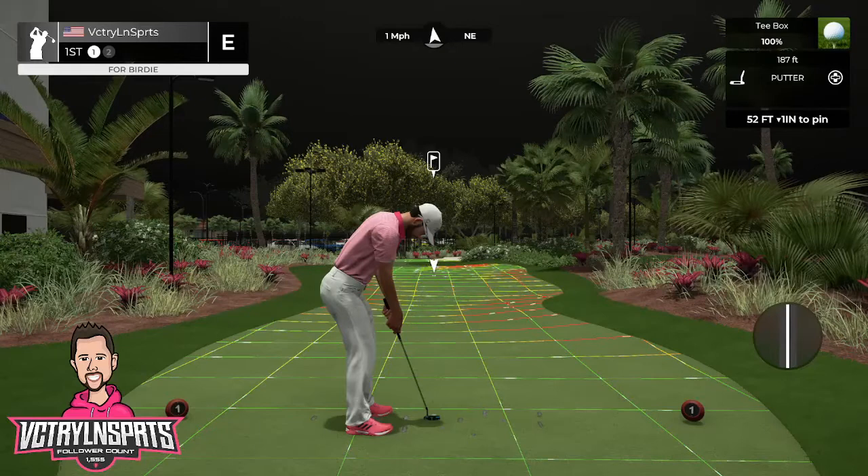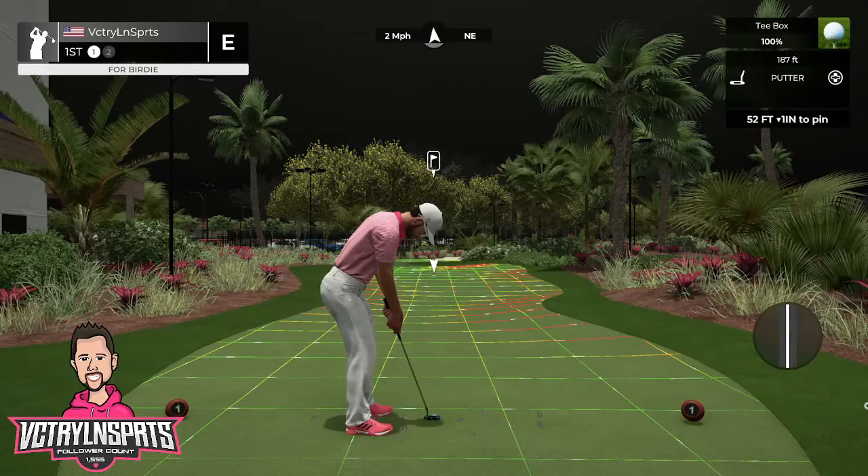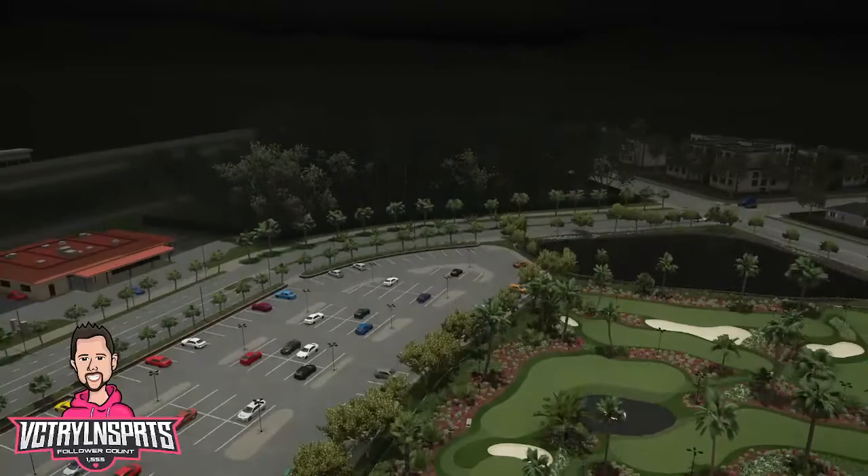Before we begin, let's take a look around the property. We're here on the first tee, but for all of these playthroughs what I will do is rise using the PC camera above the plot. I'll even remove the menu so that we can take a nice, clean look around.